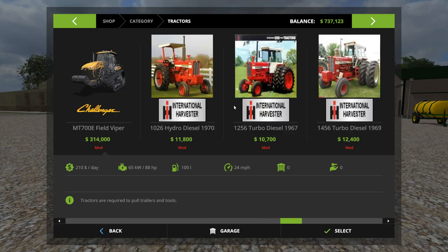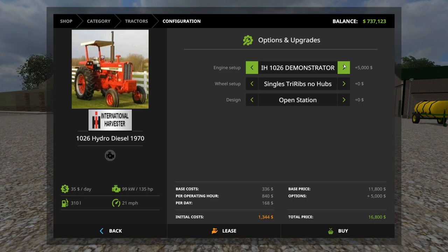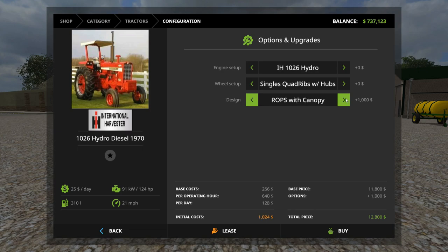There are quite a few tractors in this pack. First up is the International Harvester IH 1026 Hydro Diesel 1970, with different options. I'll go with the demonstrator, which has a brownish texture. There's also a horsepower difference — 124 versus 135. Let's go with singles, with hubs, and an open station on this one.